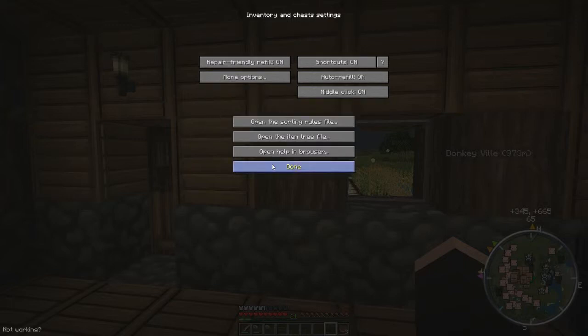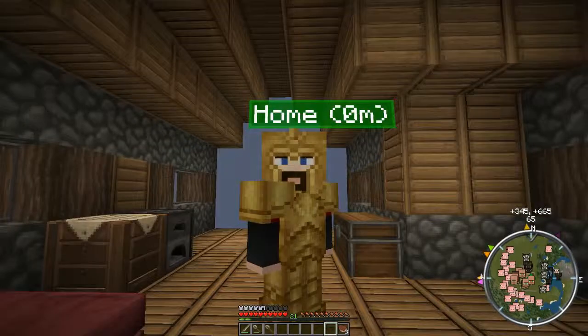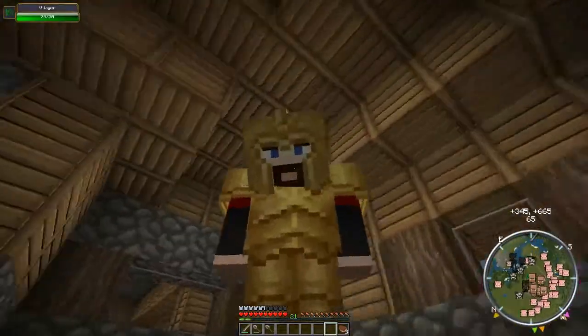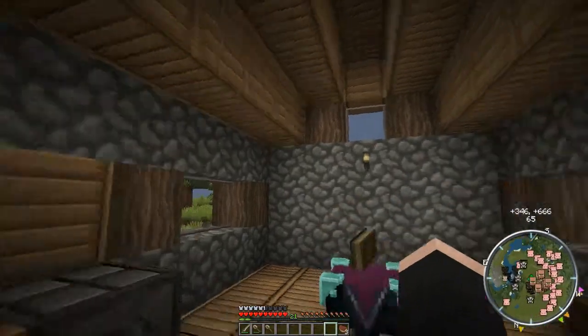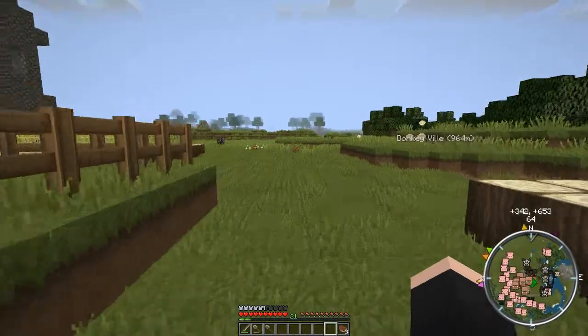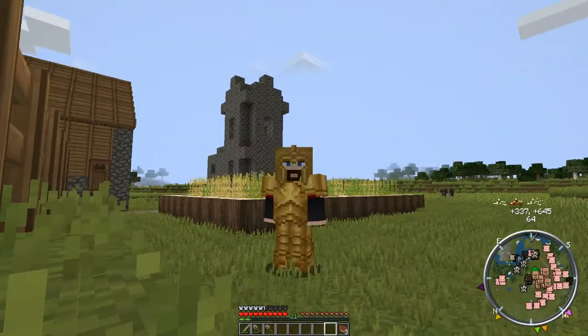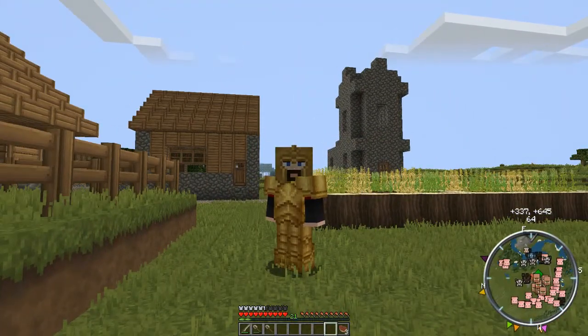By the way, this gold armour was found, or given to me, in a Lucky Block. So that's the only reason I'm wearing it, really. Let me get out of there, because you're going to have that big home sticker above my head. Let's just walk over it... hey, there we go. My gold armour. That's it for this video.